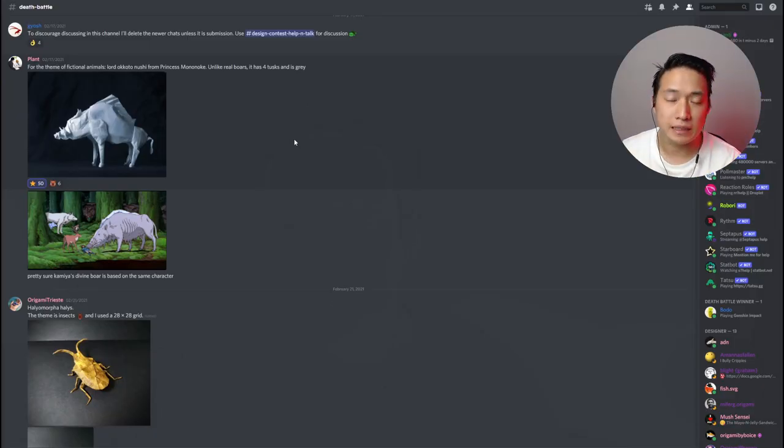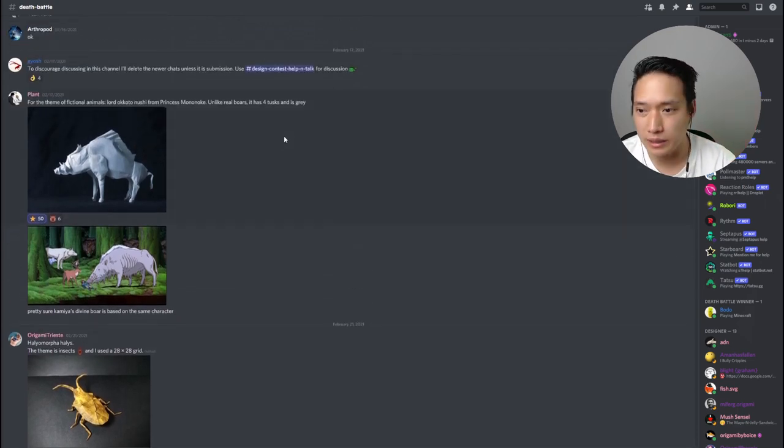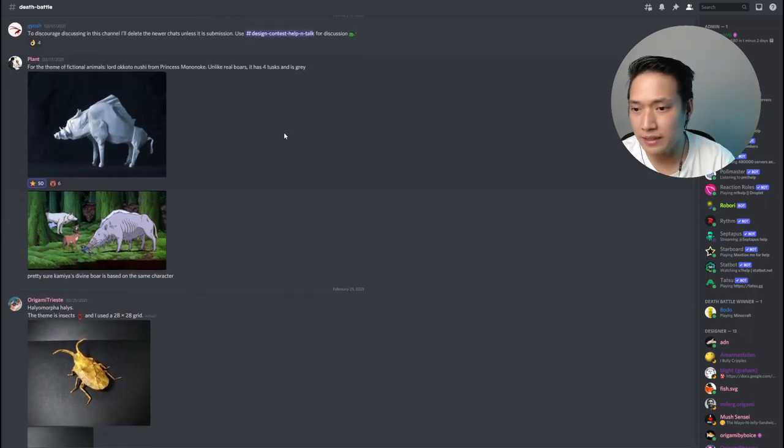Here we have the Death Battle channel in the Origami Dan Discord, where all the submissions are posted. Each battle had a specific theme, and each person had to design something according to that theme. Then there would be a voting to see which one fit better or was more successful. There are a lot of battles because there were a lot of participants at the beginning, so we can't go over everything, but I'll try to skim through some of the competition.